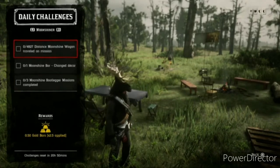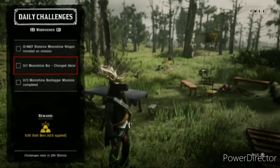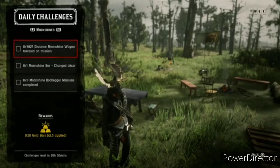Now for Moonshine: 4,827 Distance Moonshine Wackers, so we've done a mission. One Moonshine Barshawn Deckor, three Moonshine Bootlegger missions completed.